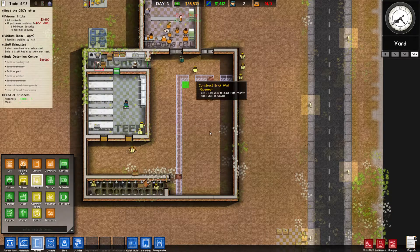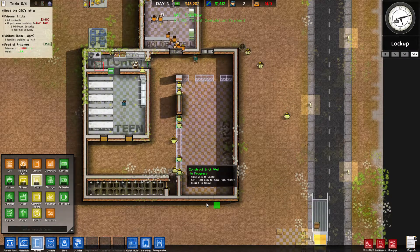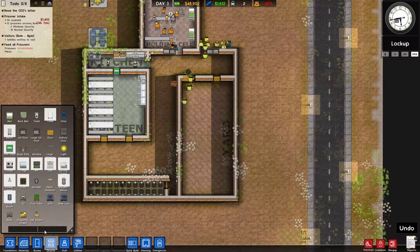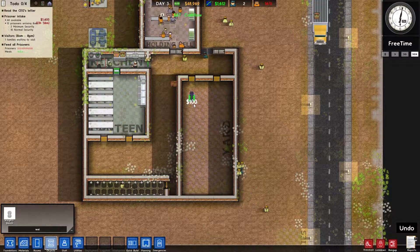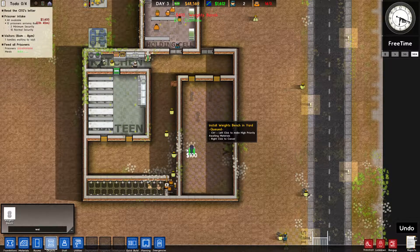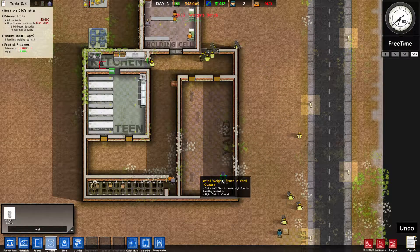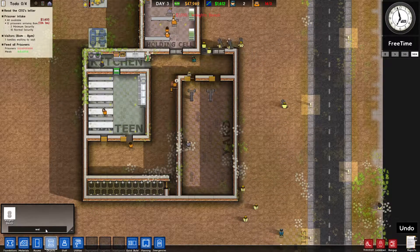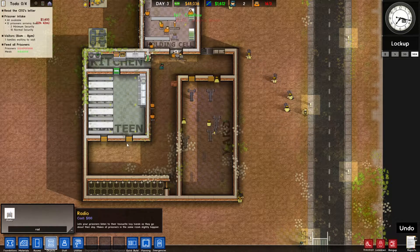Go to rooms, click yard, and designate this area as the yard where they get exercise. Wait for them to start building. In the yard you don't really have to put anything, but I always go to objects and add some weight benches — they like to use those. Let's also add two radios to help keep them a little bit happier. You can also go to materials and find grass, click and drag, to add grass — it just makes it look better.